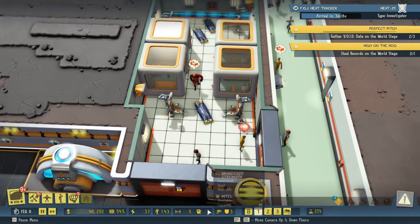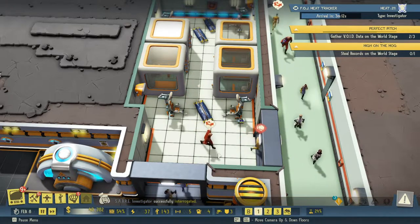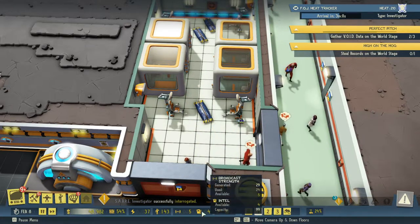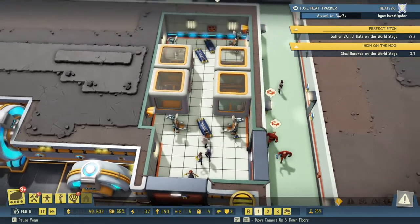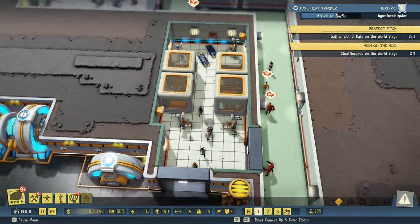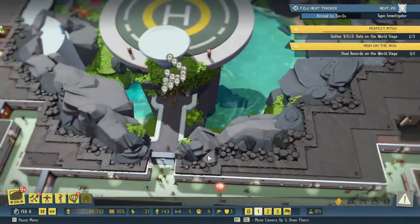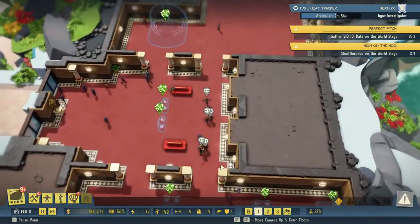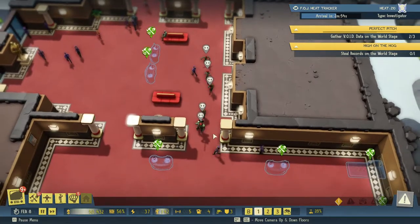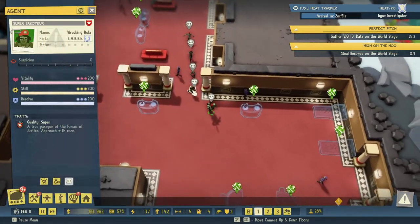Why are we not getting intel? We only have four intel — we need more. Where is Wrecking Bola and the gang? They're over here. She has 200, 200, and 200 — that's crazy.